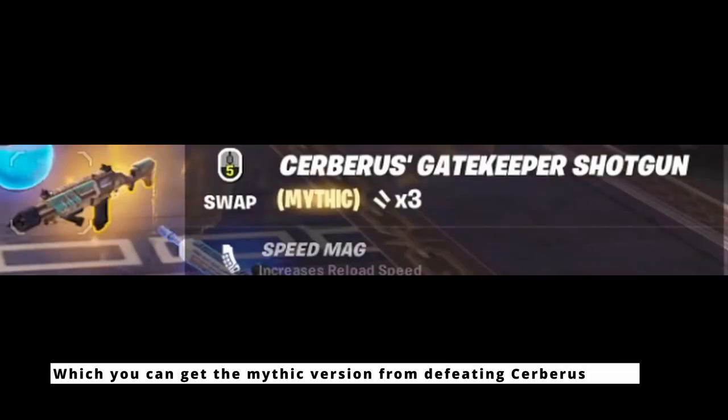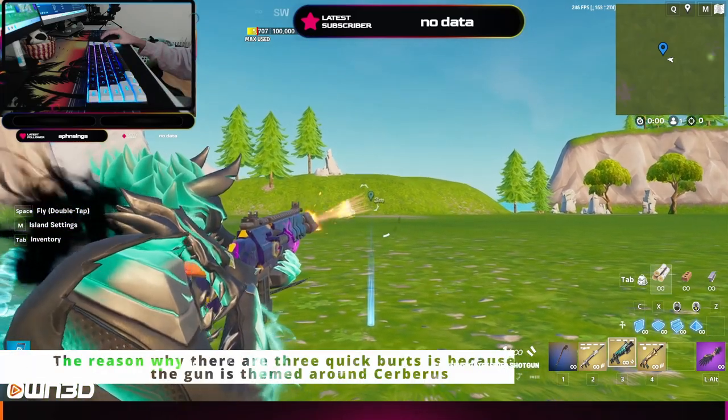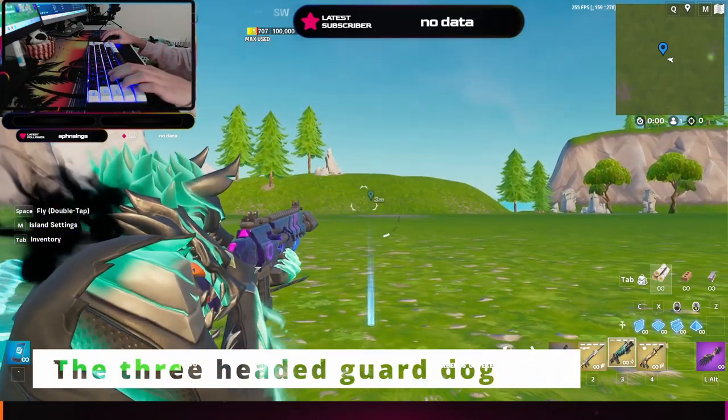Next is the Gatekeeper's Shotgun, which you can obtain the Mythic version from by defeating Cerberus. The shotgun quickly fires three shotgun rounds. The reason why there are three quick bursts is because the gun is themed around Cerberus, the three-headed guard dog.